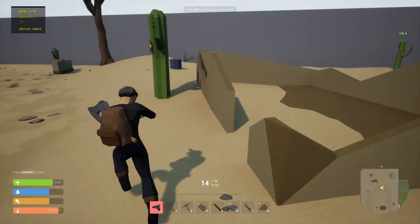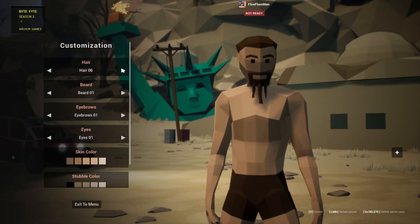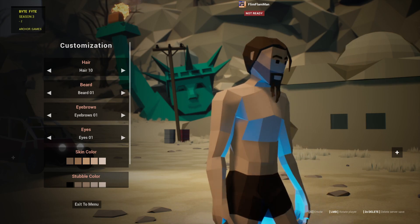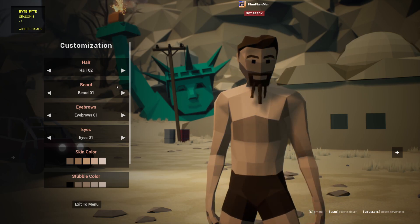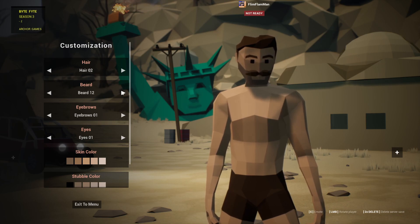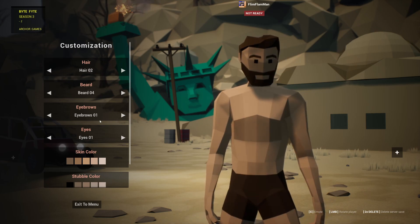Comment in the comment section if I should play more of this game. Now I'm going to customize my character — we've got some hairstyles. Hair seven's not very good. Hair ten could be worse. It has physics. Hair eleven's not bad. Let's go with hair two. I need a different beard — beard four is pretty good. Let's go with beard four.